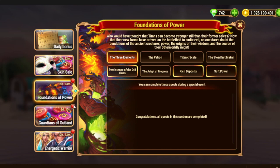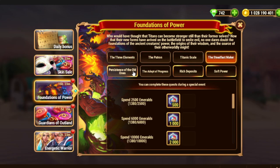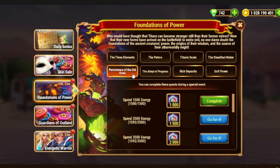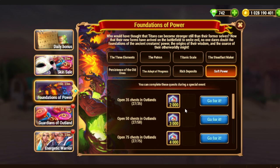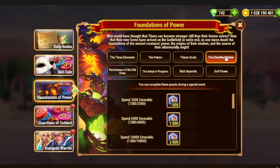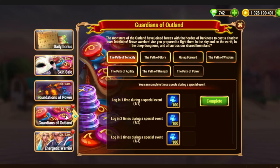I didn't create a video about this event, but you can find it on my channel earlier. What we have is both events require you to Spend Emeralds and Spend Energy — as you can see I don't have any of that. We have Outland Energy and Spend Emeralds in both events, which means you can get double value if you use those resources today.